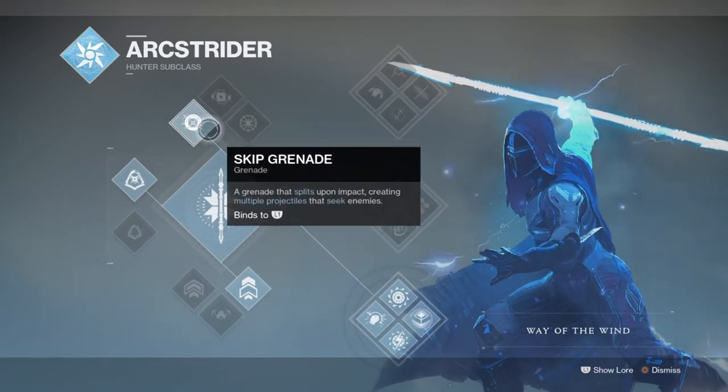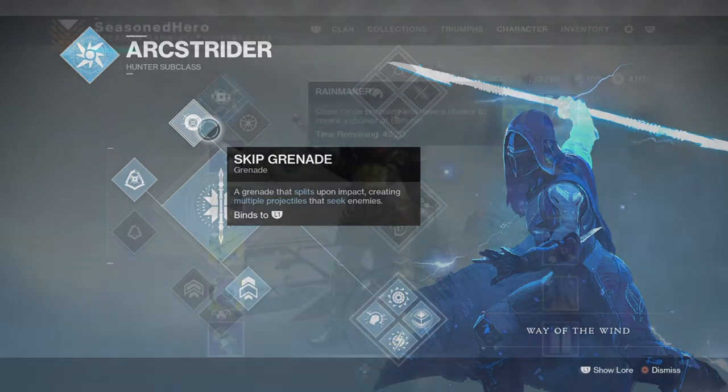For your grenades, you're going to be using skip grenades — that's it. No arc bolt, no flux grenade, just skip. As one pair with the Shinobi Rao and some other mods, you will get a very, very powerful grenade setup like no other.